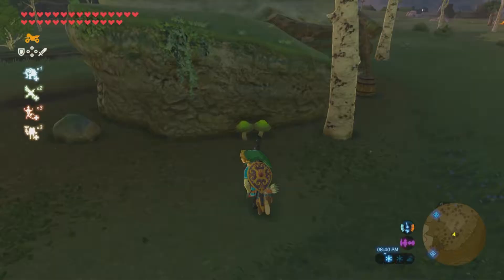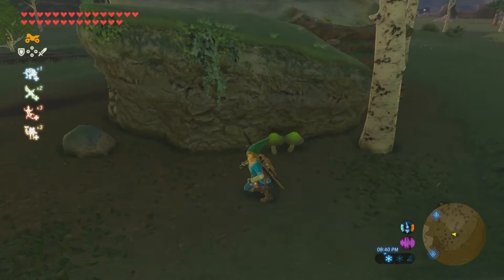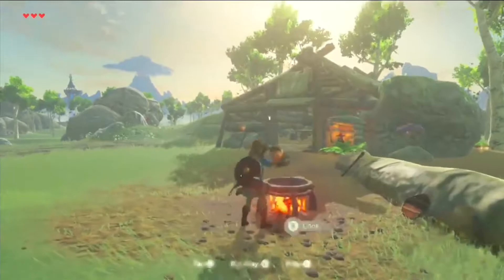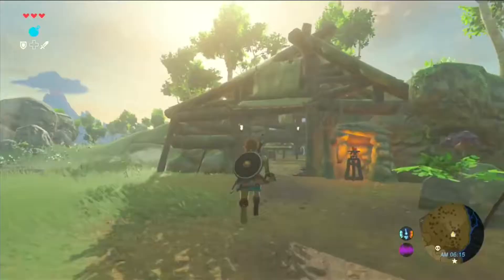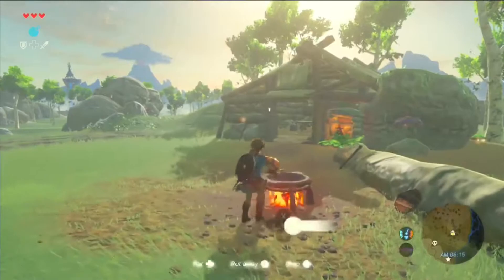One incredibly small change I noticed, probably due to the amount of time I spent poring over the footage of the game before launch, was this: on the side of the woodcutter's hut in the Great Plateau, there is a Stamela Shroom on the floor. However, in earlier footage, this was in fact a Rush Room, not a Stamela Shroom, and was attached to the rock, as Rush Rooms commonly do.